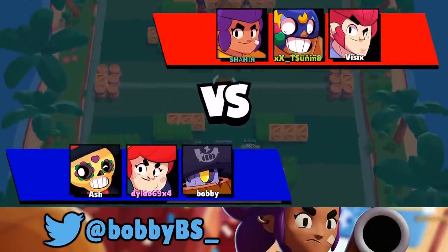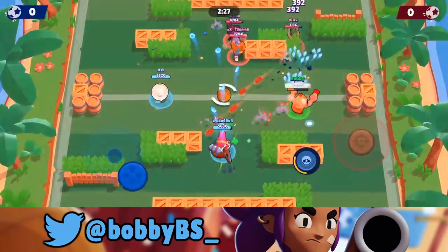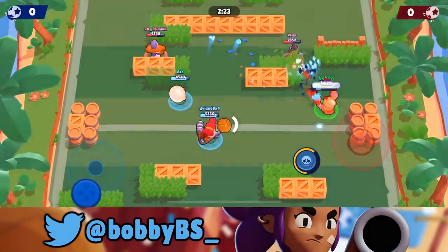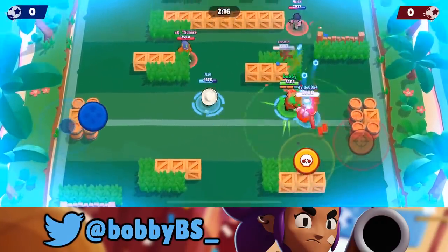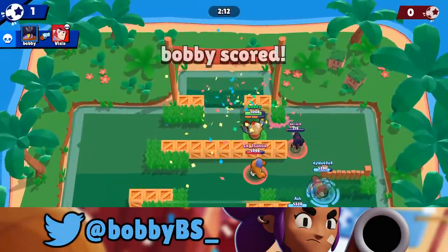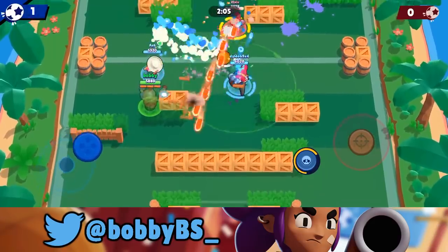Here we go into the third game. Now this is what you don't want to face. Going up against the Colt isn't that bad, or Primo isn't that bad, but seeing that Shelly — that's exactly what counters us the most. So you definitely want to stay away from that Shelly as much as possible. The Shelly's already coming towards us here. We are able to get our super, so let's see if we can go in. Yeah, we were able to easily go in and do that because we were avoiding the Shelly.